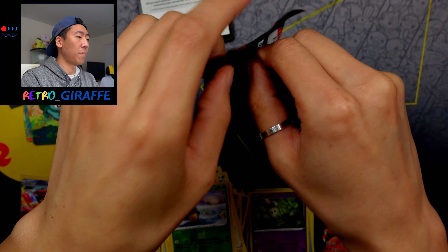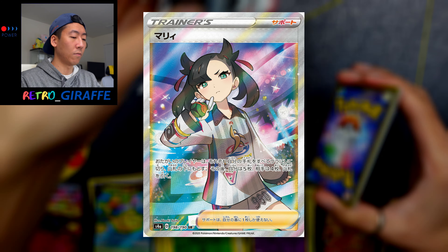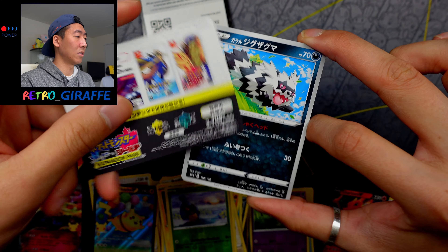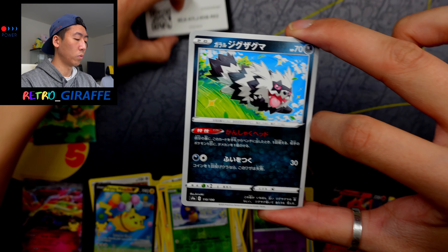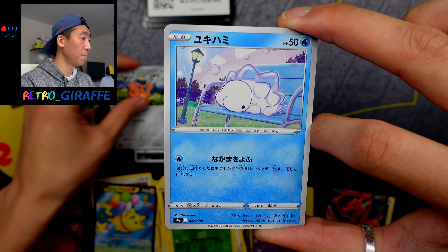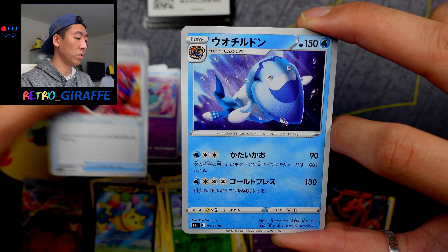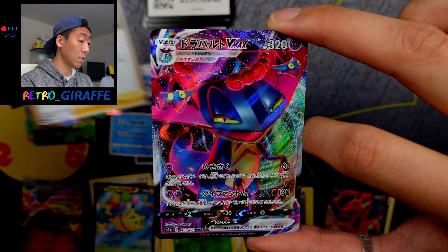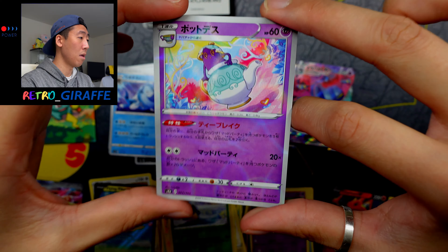Without further ado, let's get into our Shiny Star V pack. For those that are new, I'm opening one Shiny Star V pack in every video to look for the elusive Marnie Full Art cards. I'm hoping within this series of videos I can eventually pull that card. With Shiny Star V prices coming down, it's become more accessible to open the product. We have a Galarian Zigzagoon, a Cufant, a Snom, Poltergeist, a Rusted Shield, Arctovish, a Duraludon holo, a Marnie — can we get the Marnie Full Art? Oh okay, so we have a Dragapult VMAX, and another Poltergeist reverse holo.